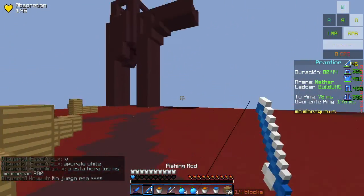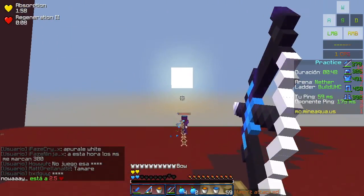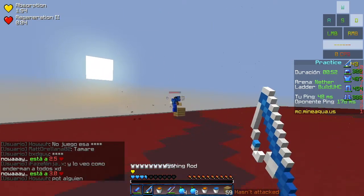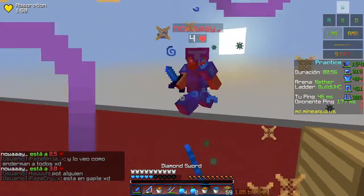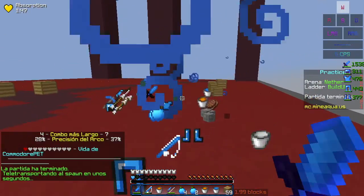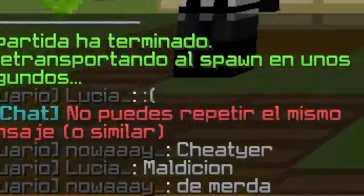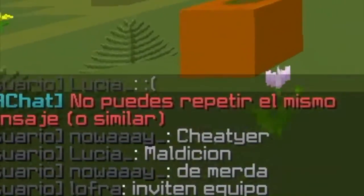Got that rod there. He's going to end up killing me — he ate a golden head and I ate a golden apple, that is not good. Now he placed a bunch of stuff. He did not go the way I wanted him to, but I still killed him with one heart remaining. GGs. And he called me a cheater. I don't know how I'm cheating — I only killed him with one heart left.